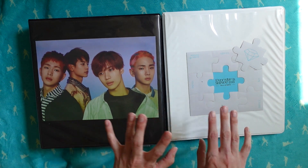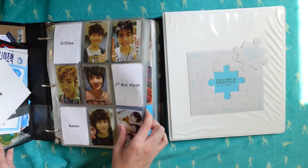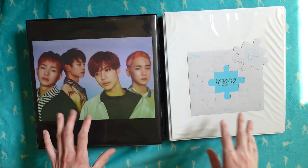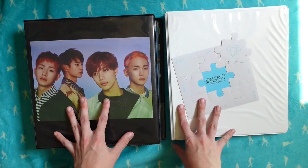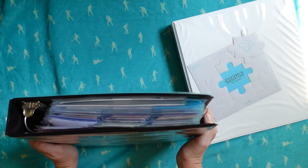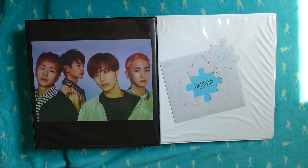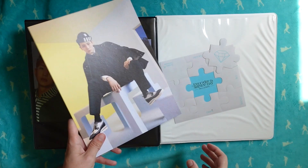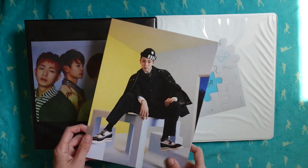This binder here is all of my group photo cards - Korean albums in the front, Japanese albums and fan club stuff, postcards and polaroids in the back. And then this is my solo member binder because I used to have them all together but it got too full. We're full again, and I haven't put my Hard photo cards away yet - they're all just sitting in a pile.